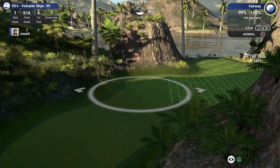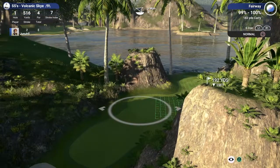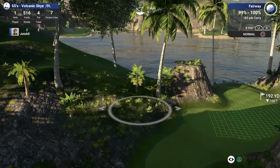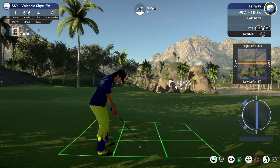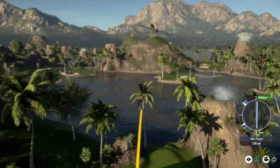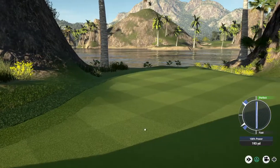It looks like the green will funnel down to the right. I'd like to try to put a little fade on this. I'm going to take my time here. We aim about there and put a little bit of fade. Let's see how this works out. Did we clear that hump? I think we did. Should be all right - settle down now. What a nice roll. That's a pretty good shot.